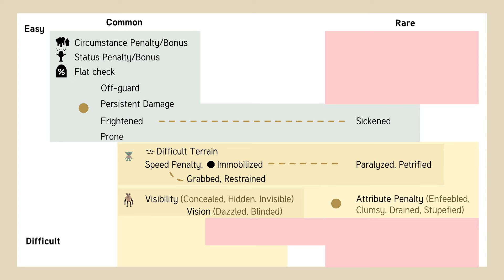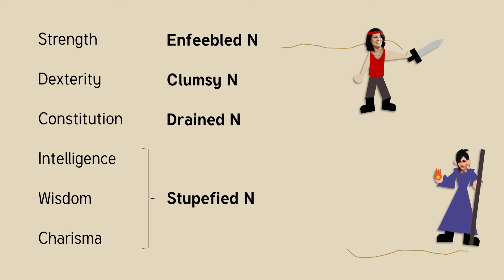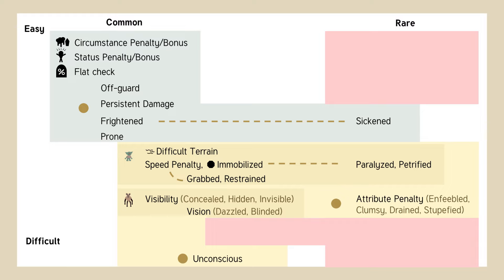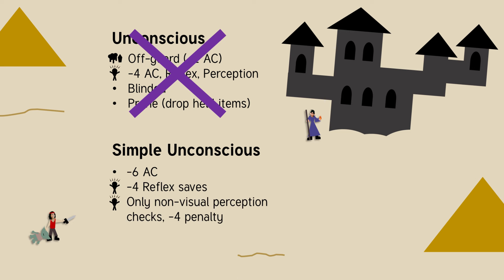There are four attribute penalty conditions which have fancy names but essentially just give you a penalty to that attribute. All three mental attributes are connected to stupefied, which gives you a penalty to all three and means you need to pass a DC 5 flat check to cast a spell. If you're unconscious, you get a –6 to AC, a –4 to reflex saves, and you can only make non-visual perception checks, and even those get a –4 penalty. Remember that being unconscious could also include just being asleep.